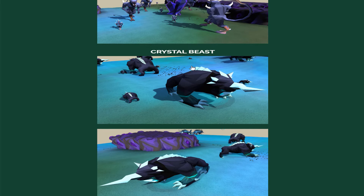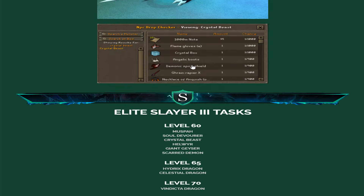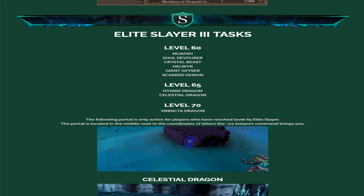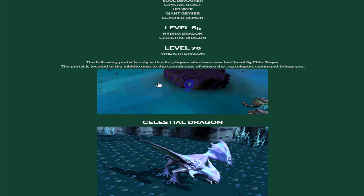The drop tables are very juicy — Moosebuzz, Giant Geysers, Scared Demons, Crystal Beasts — it's crazy. The tasks at level 60 include Moosebuzz, Oldie Wooder, Crystal Beast, Helvir, Giant Geyser, and Scared Demon. At level 65 you unlock Hydrix Dragon and Celestial Dragon. And at level 70, you can take on the Vindicta Dragon. Additionally, the portal to higher-tier areas is only active for players who have reached level 65 Elite Slayer, located in the middle of the E3 dungeon.